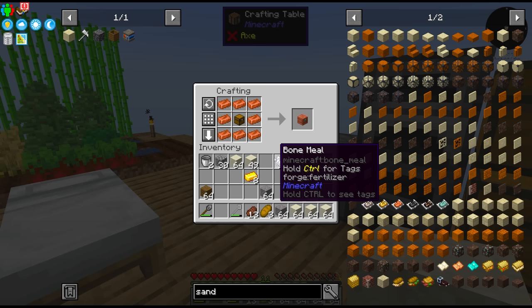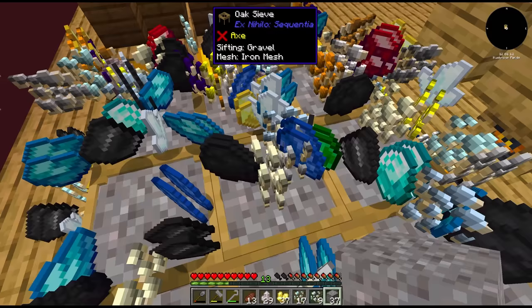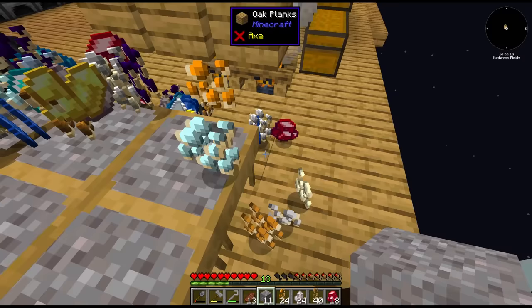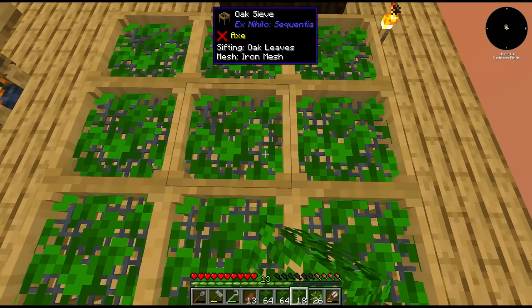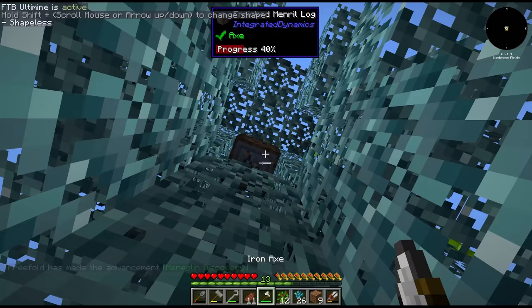We've run out of chest space, so we'll make another iron chest. We'll also get going smelting up some of these raw resources. These upgraded meshes definitely make a difference — look at all this stuff. I see quite a few diamonds as well. So from here I sifted the rest of the gravel bags we'd made, then crafted up some shears and gathered some leaves. I wanted to start sieving leaves since you get a chance at mineral saplings — you might be able to guess already where this is going.